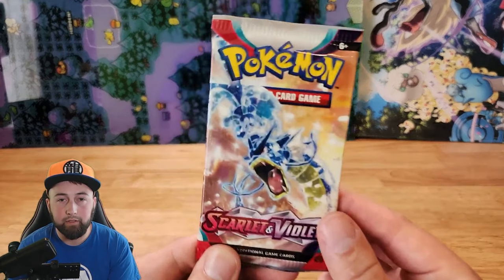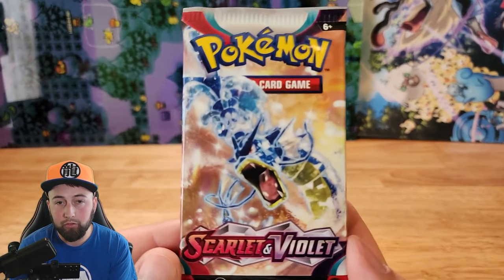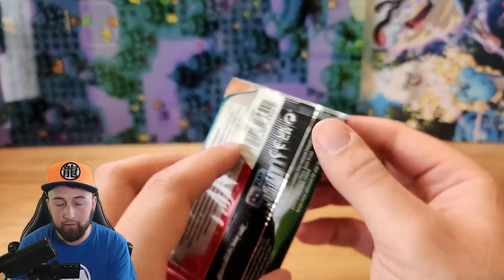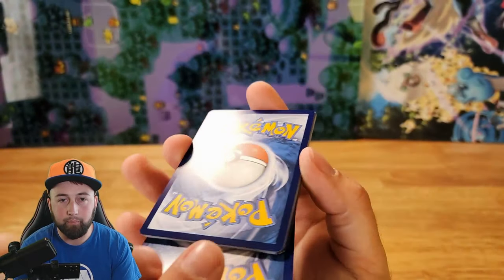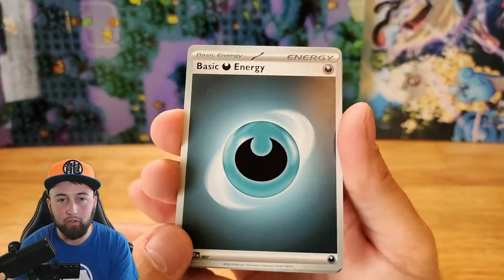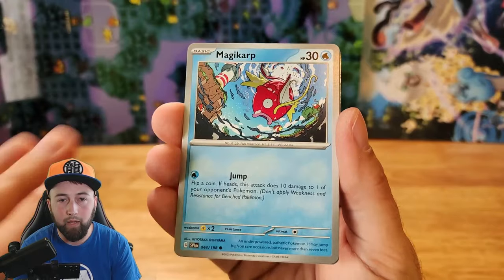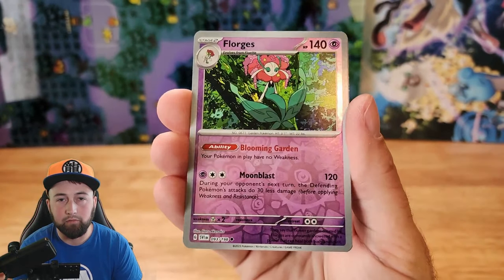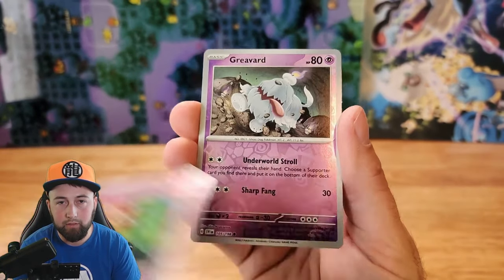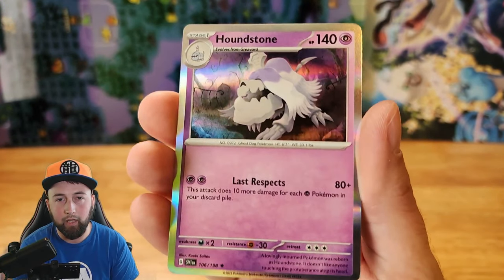Let's see if this Terrastalized Gyarados pack can give us one more golden card. We've pulled two Holo Gyarados so maybe it's good luck. Let's get some last pack magic. One card from the back and we've got Dark Energy, Thriftloon, Citadel, Baroon, Magikarp, Youngster, Flaffy taking a nap, Blissey, Reverse Holographic Florgus, Reverse Holographic Grievert, and Regular Holographic Houndstone.